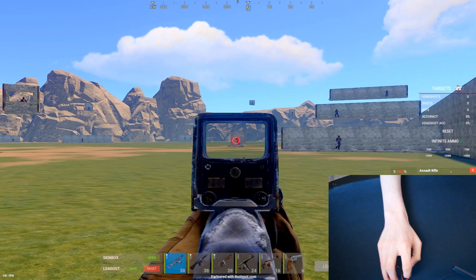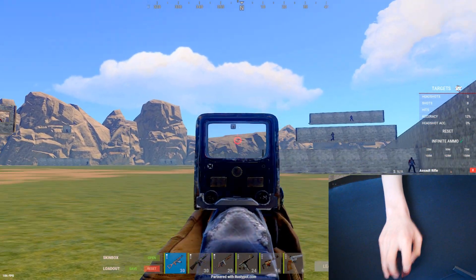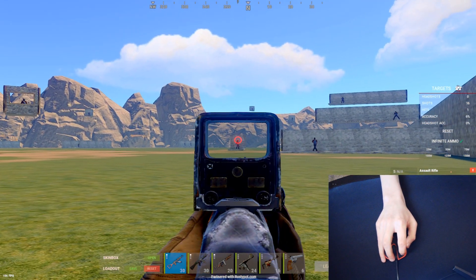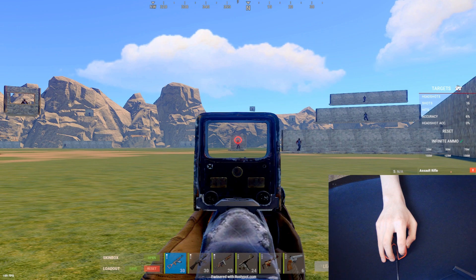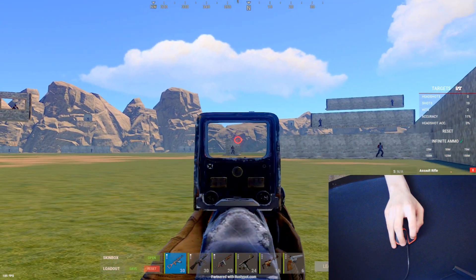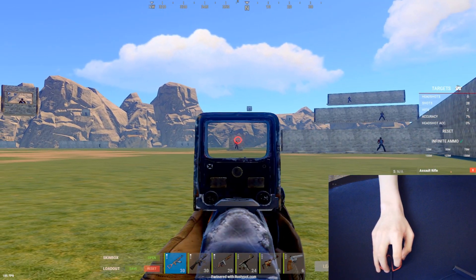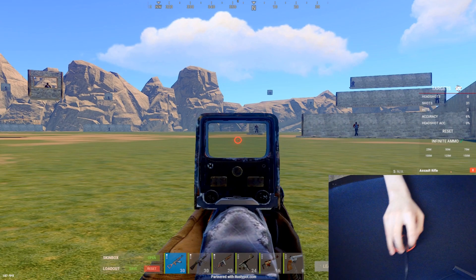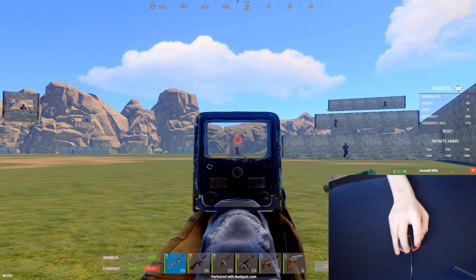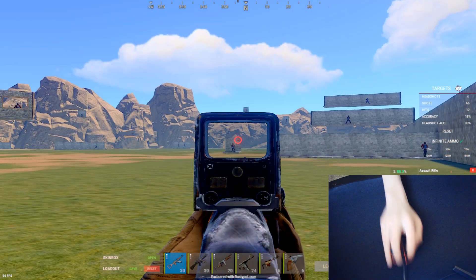Basically what you have to do — you can shoot like this, and you'll notice that it jumps vertically. There's a pause in the x-axis, and it jumps vertically. This is just what the AK is doing. So normally if you just pull left and down diagonally, you'll notice it jumps up and like sticks there.